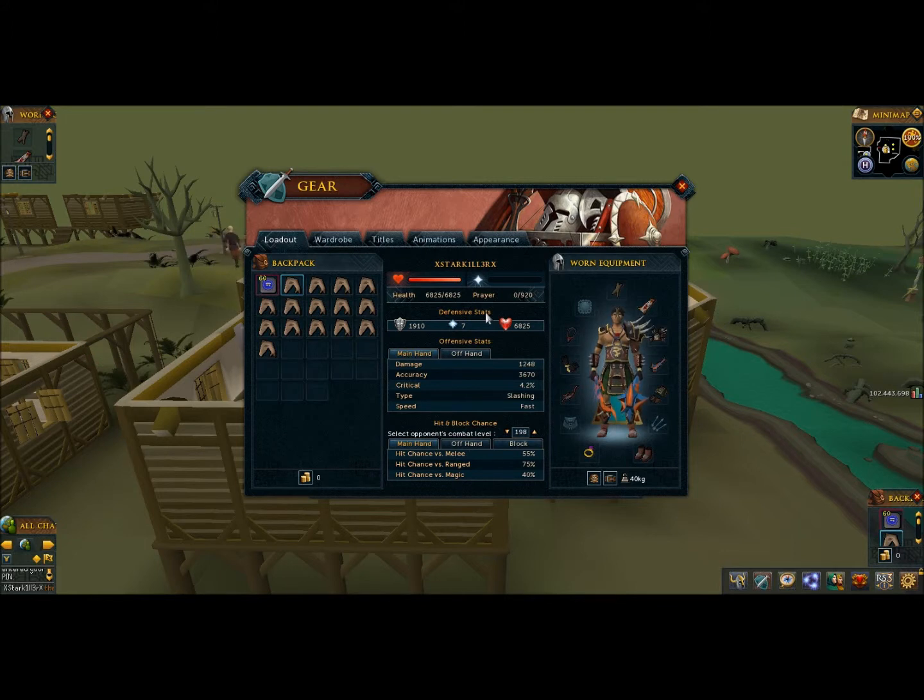Now I'm going to show you the inventory and setup for killing Aberrant Spectres. First, you will need a Nosepeg or a Full Slayer Helmet, as without it you will take a massive amount of damage and your stats will be dropped to near zero. This is 100% necessary.